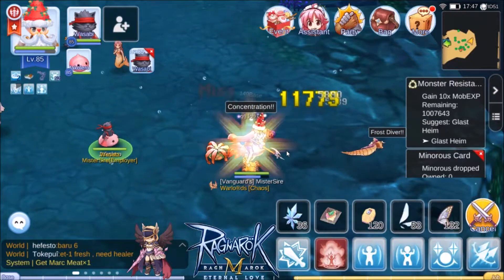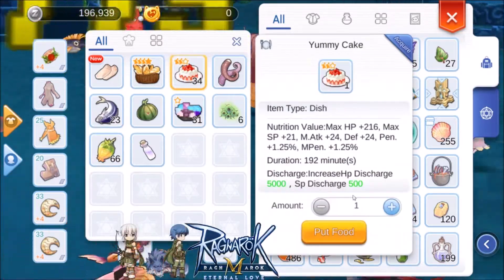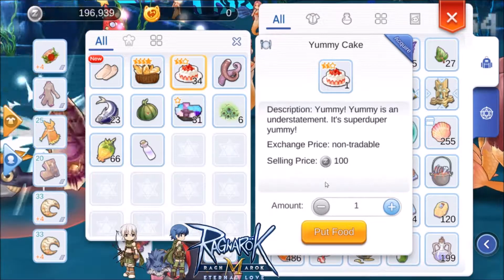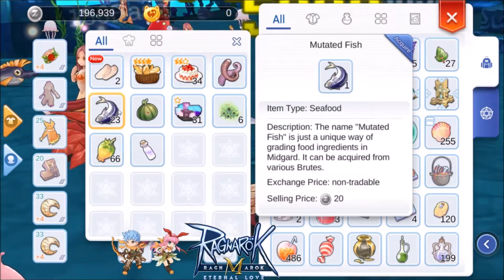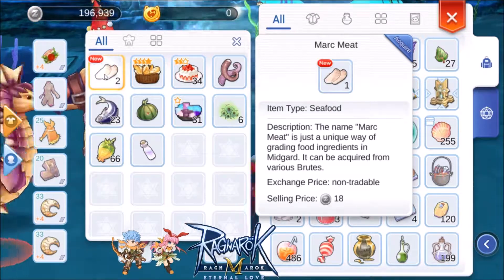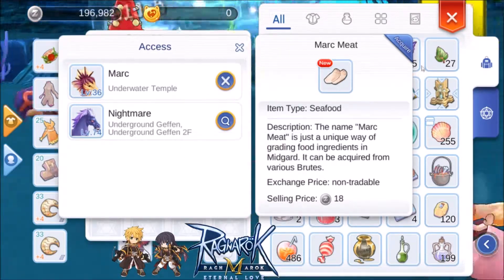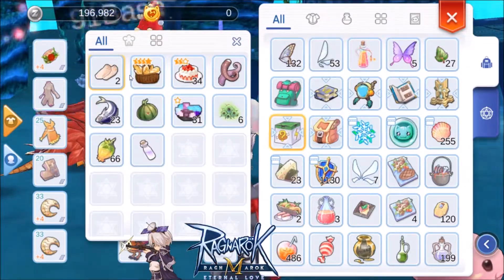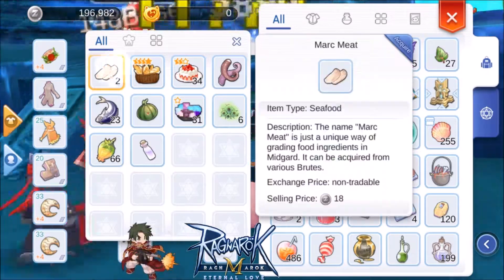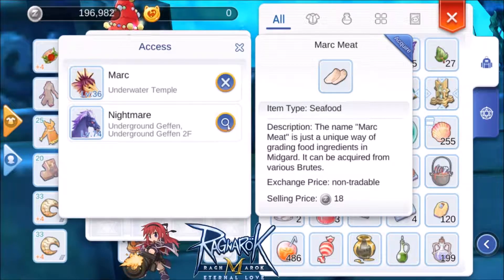Let's continue. I need 23 mark meat and we're gonna match the mutated fish count. When we get 23 mark meat we're gonna stop. This tracking feature is really useful when you're farming an item — you don't have to check your inventory all the time. Just click the item, click 'acquire', then use the magnifying glass icon and you're good to go.